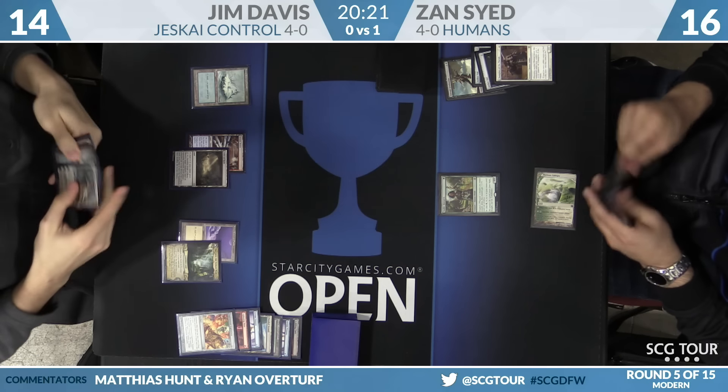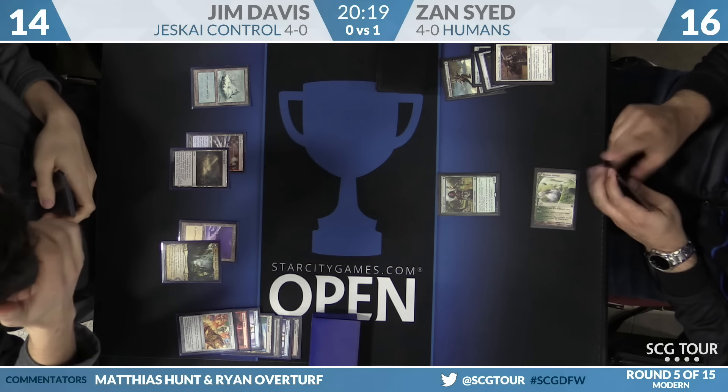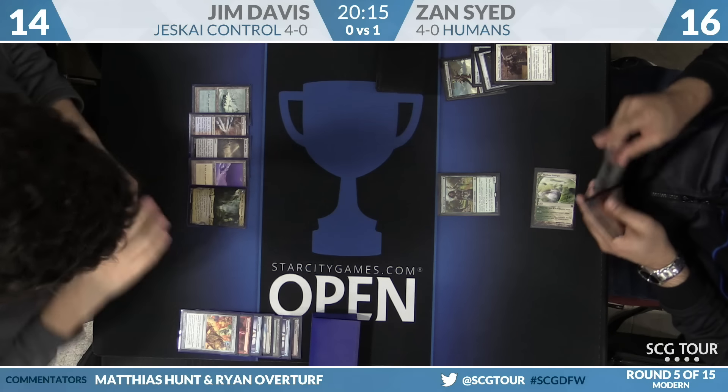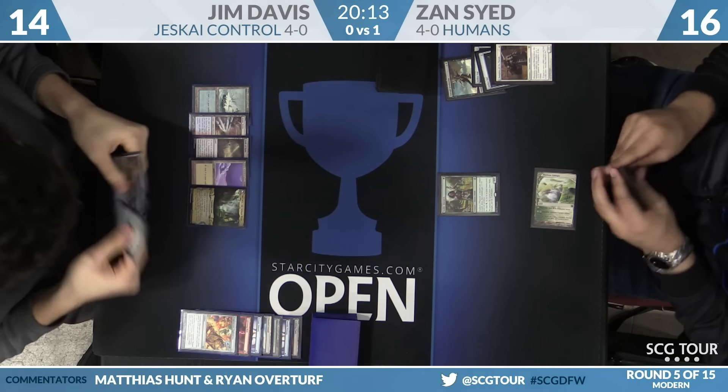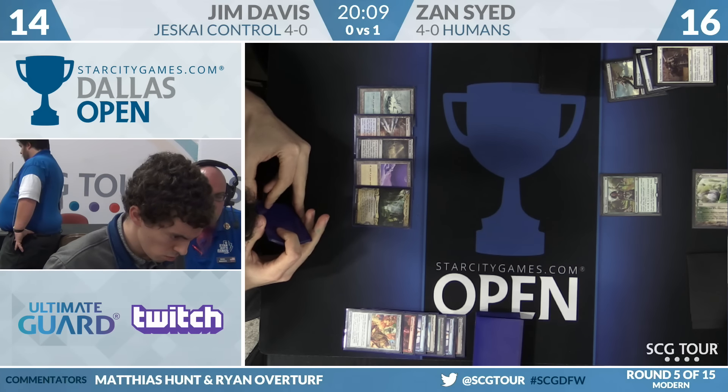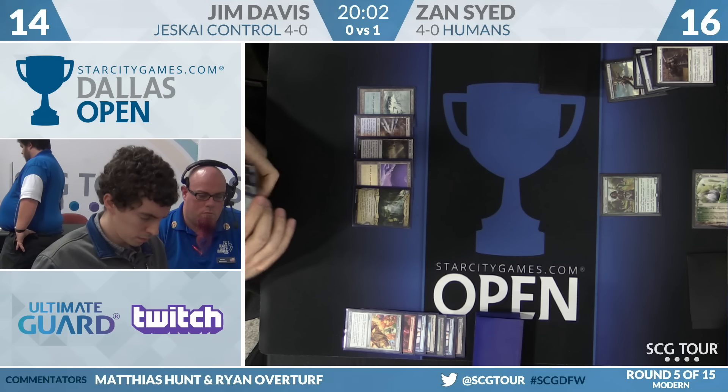How many Engineered Explosives does Jim play? Just one out of the board — the second here would be no good anyway, but he's already won. He flips his enchantment. Azcanta the Sunken Ruin is activated — find Jace the Mind Sculptor, please. Go ahead. Whatever.